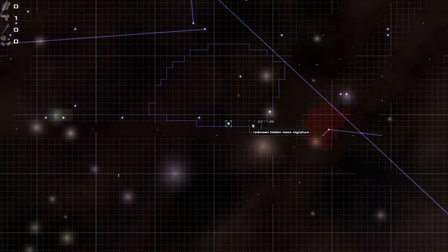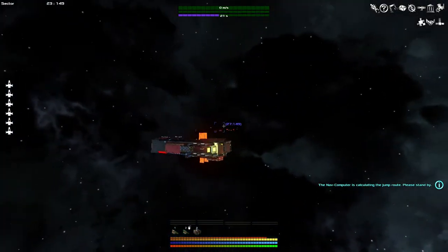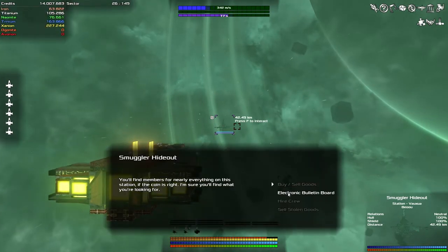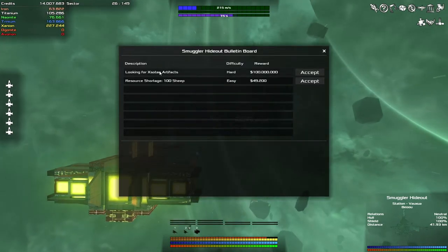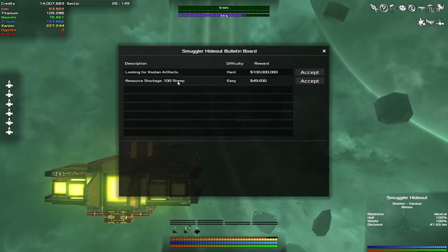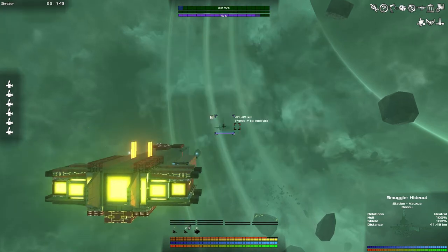We got some systems already we can start checking out. We'll start here and just work our way across. I wonder if the system has to be right on the barrier, or maybe it could be one of these here that are a couple of sectors away. While on my journeys I found a smuggler hideout that is indeed offering the looking-for-Sotan-artifact mission. So that's good. They're also looking for a hundred sheep — interesting, I wonder what they need all those sheep for.